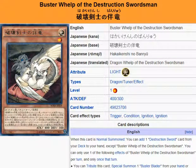Yu-Gi-Oh! 101 card review. Here to review a card that was released in Brinkers of Shadow October 17th. This is Buster Whelp of the Destruction Swordsman. It's a light dragon, tuner, effect monster, level 1, attack 400, defense 300.